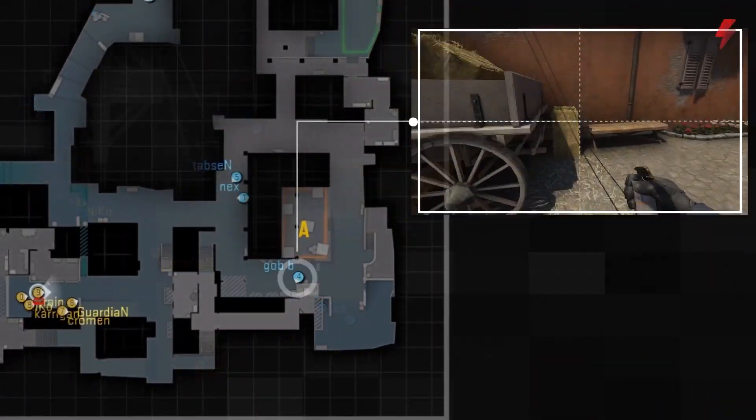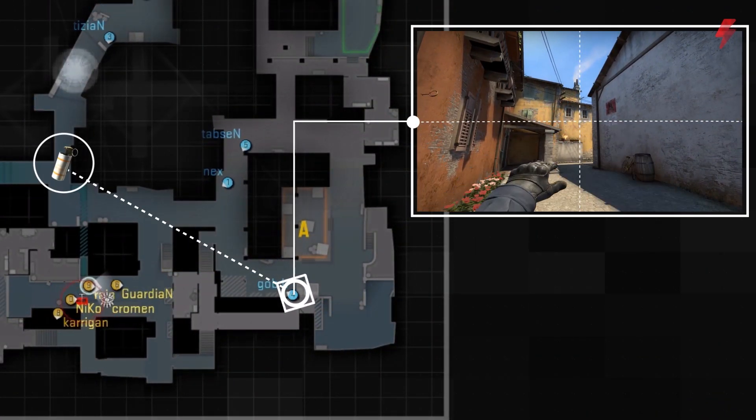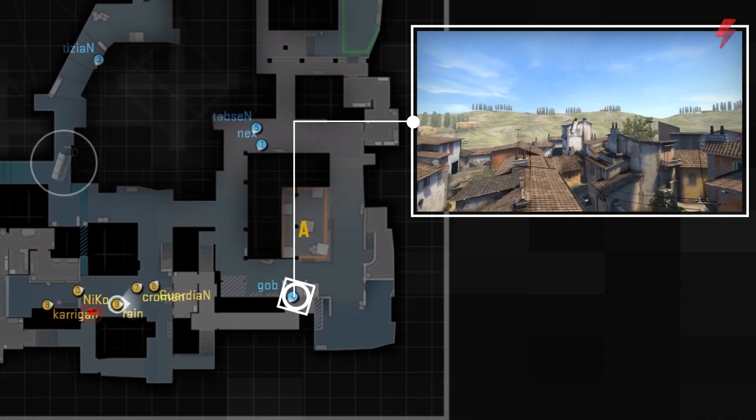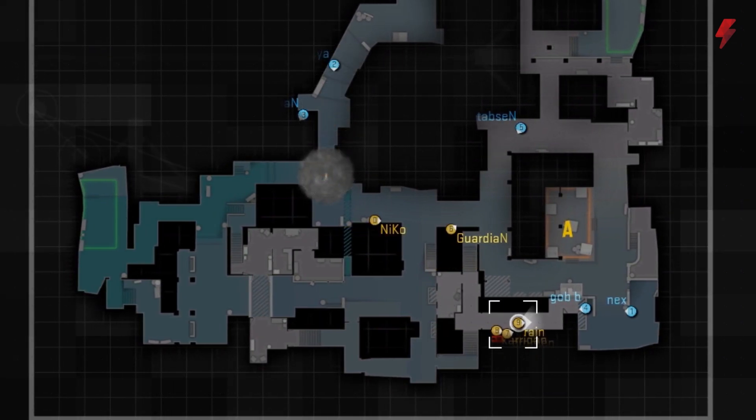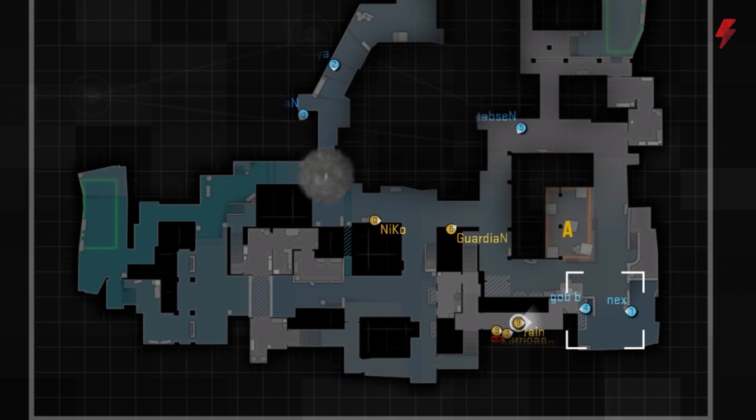If that wasn't enough, Gobby smokes off the top of T-Ramp from apps, further blocking off Banana. With all this utility used towards Banana, FaZe focuses on apartments. They're planning on exploding out of apps under the cover of flashes to take the site. Unfortunately for FaZe, Nex and Gobby are perfectly set up to counter this.